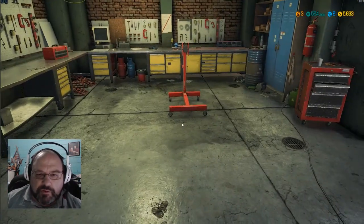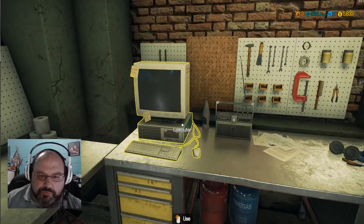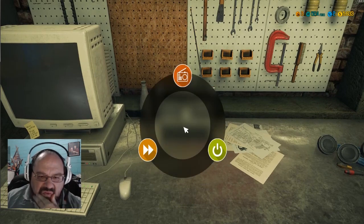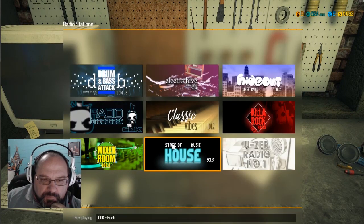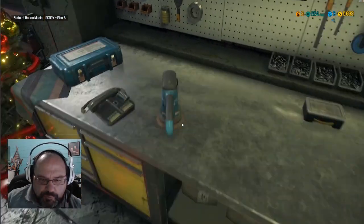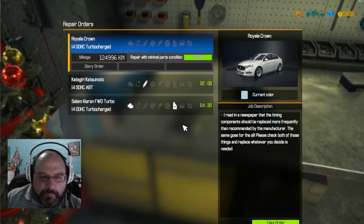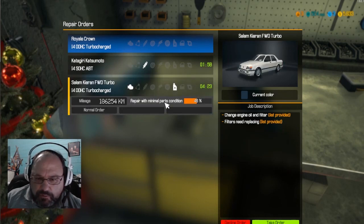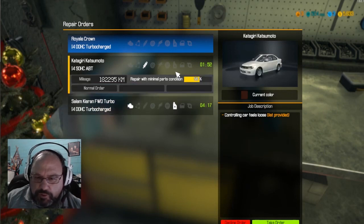So let's go ahead and do another one. This was only nine minutes. I figure let's keep the videos around 15 to 20 minutes. Let's go ahead and change the radio station here — let's try state of house music. We'll go over here to the phone and see what else we got coming here. Okay, we got something here. Controlling car feels loose. Engine oil filter — filters need replacing. Let's try this one here — controlling car feels loose. Let's go ahead and take that order.